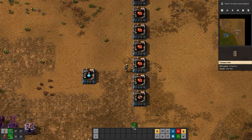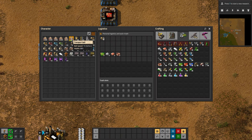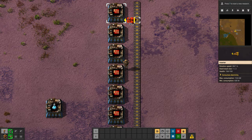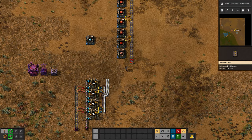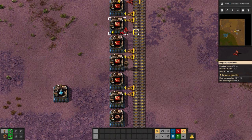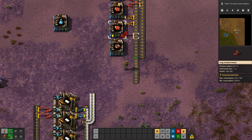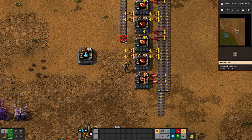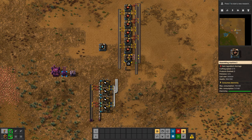I'm going to do a build which would work for a main bus. This belt here is going to input green circuits and plastic. Then this belt here is going to be copper coils. So then we could have that going out to the copper coils and then we'll have the product put this side. And because we're working on a bus-type arrangement, we'll feed that back down there.